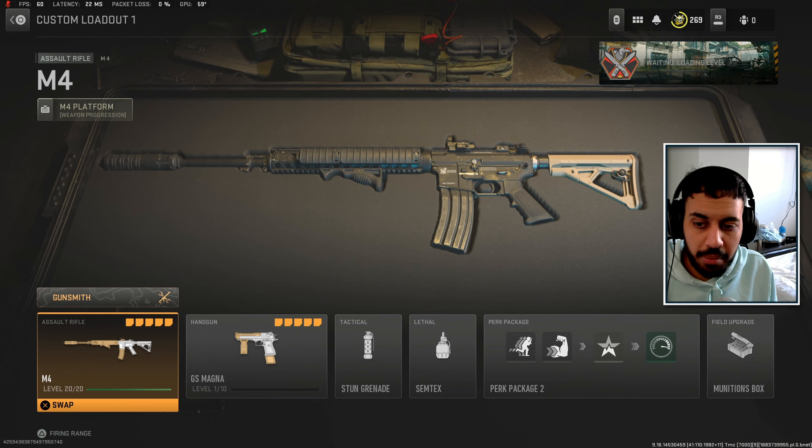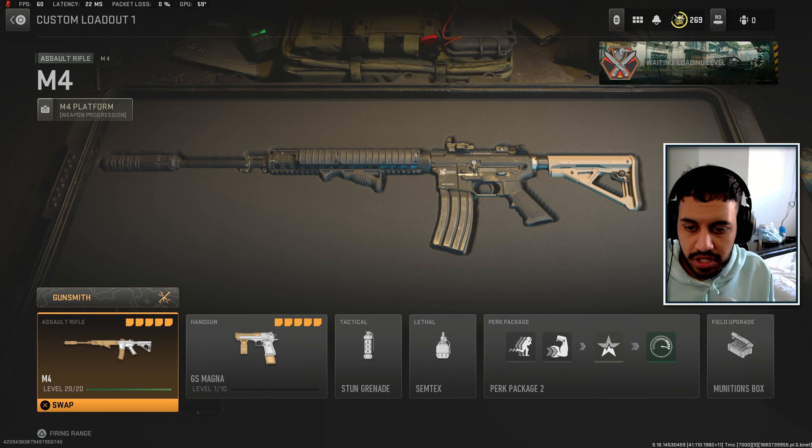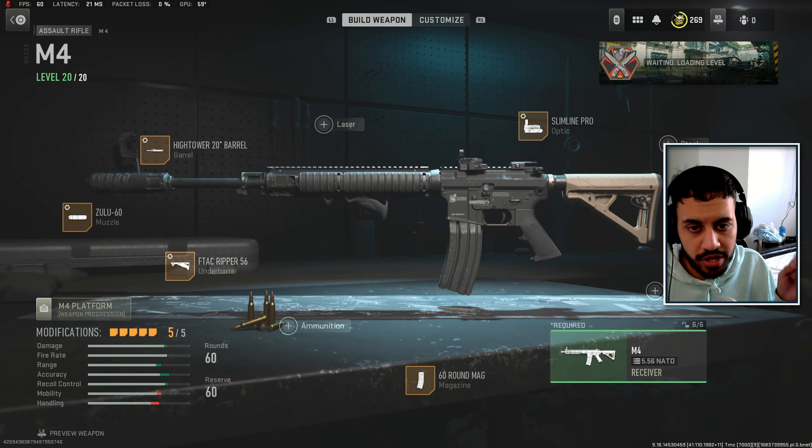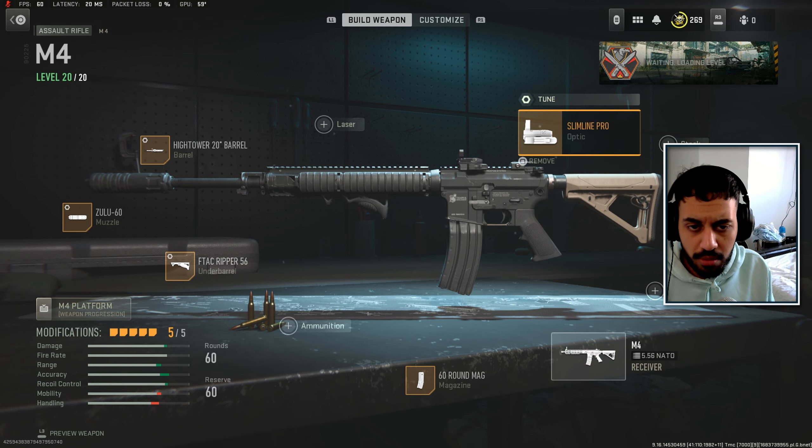There were a lot of changes to other weapons in this game so we're going to give you a good loadout to use with this gun as well. Starting off with the M4 — this is a long-range M4 build because the Hemlock did get nerfed. The TAC-56 is a good option but the M4 is a solid choice as well.